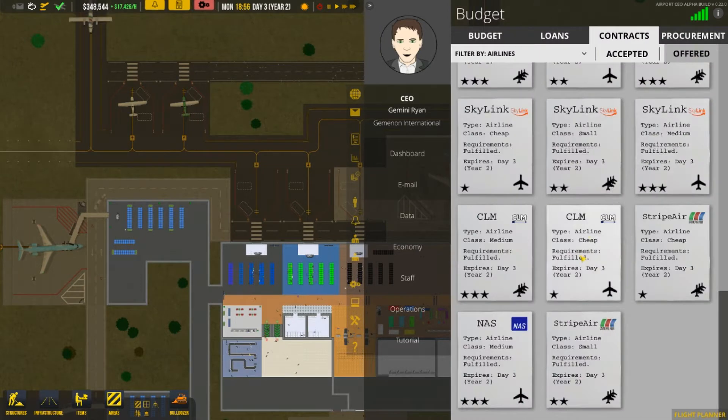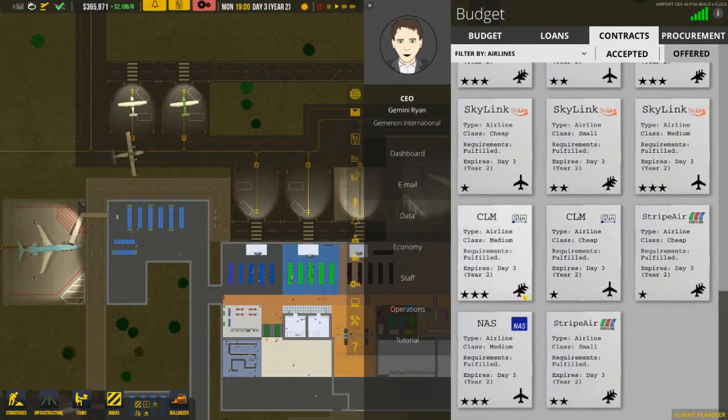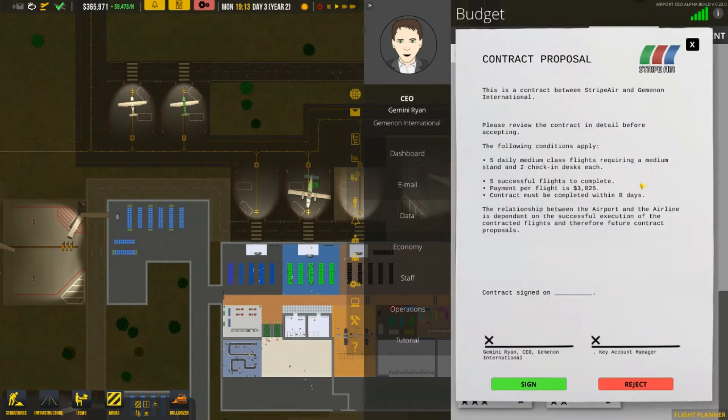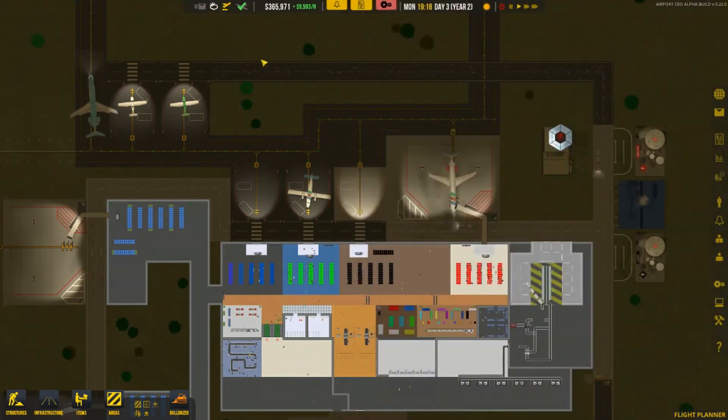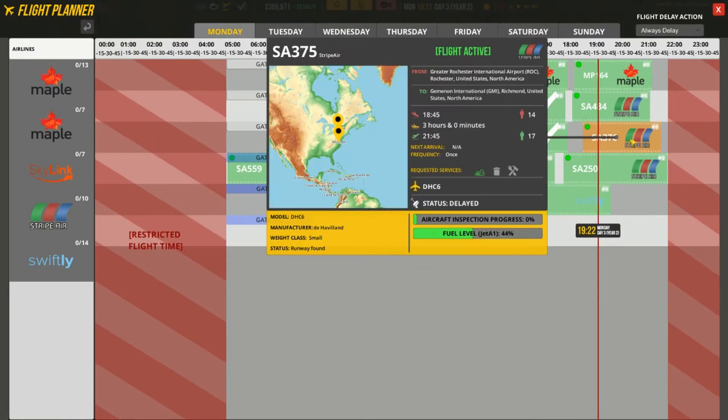Another contract shows seven daily medium class flights — wait, that says 'requiring' not 'recurring'. The recurring flights will appear with multiple airline icons and will explicitly say 'recurring.' This one requires seven daily medium class flights with a medium stand and two check-in desks. I'm a big dumb-dumb — but I think that's how it works. This flight is delayed, so let's move on to Tuesday.